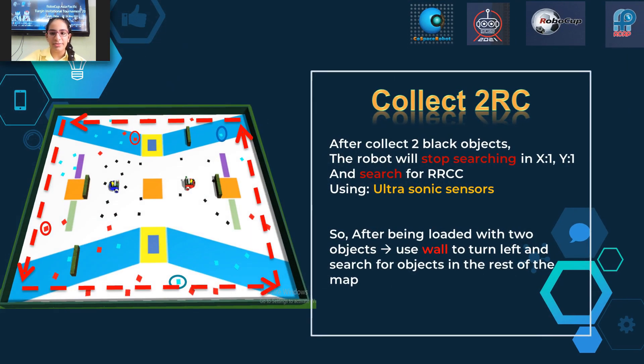Collect two RC objects. After collecting two black objects, the robot will stop searching in position x1, y1 and search for RRCC using ultrasonic sensors. After being loaded with two objects, use the wall to turn left and search for objects in the rest of the map.